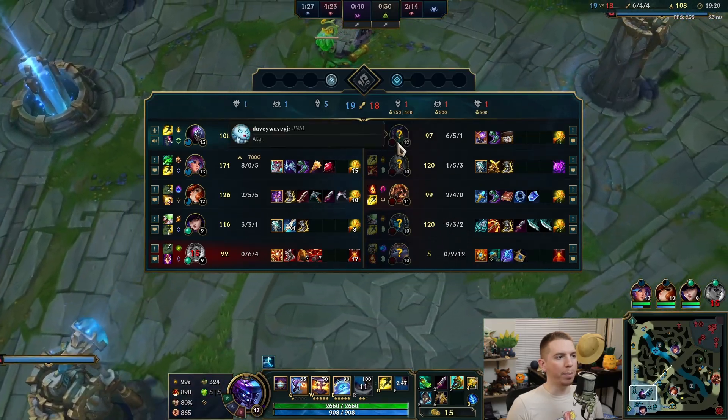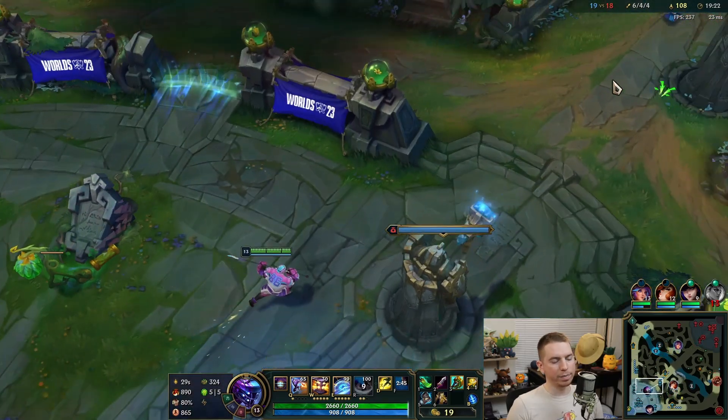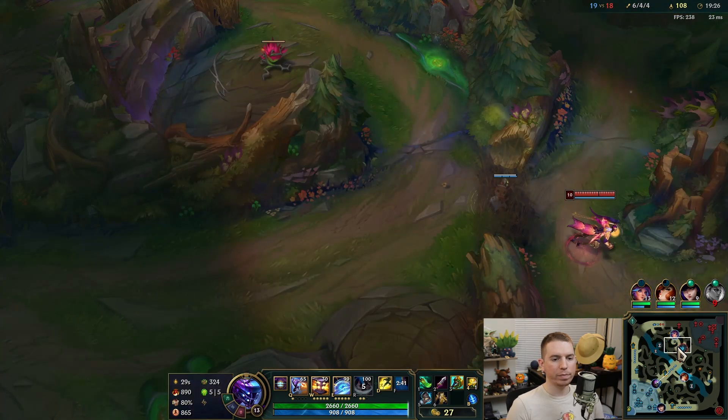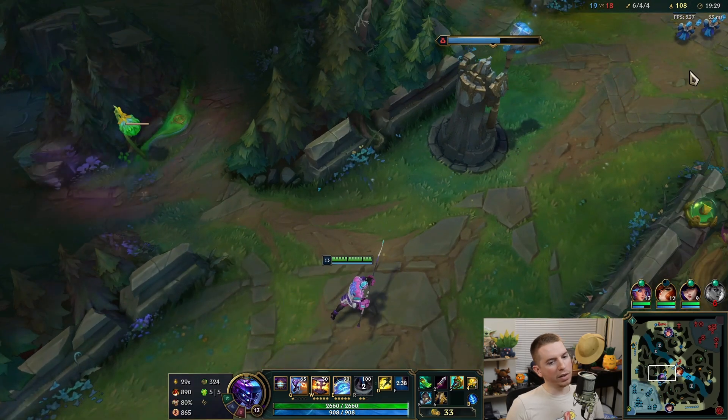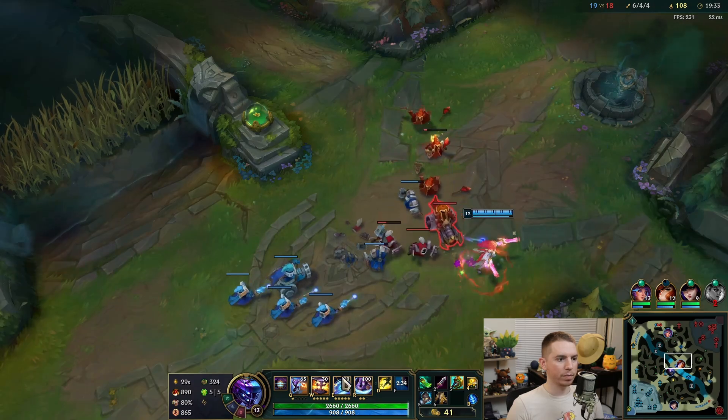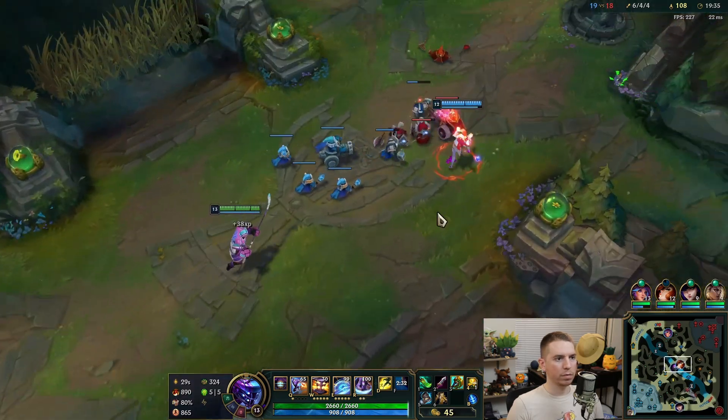One of our biggest issues is Akali. Because Kalista — once I get in on Kalista I feel like I can kill her, but Akali has been giving me trouble all game and I'm looking to avoid that. Back in my day we didn't need anti-magic items.